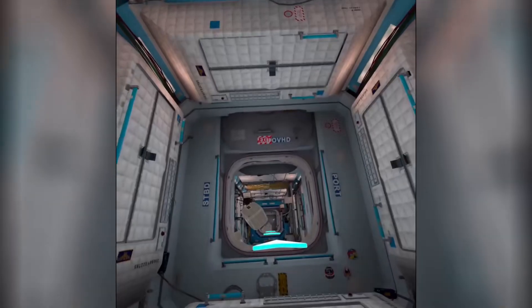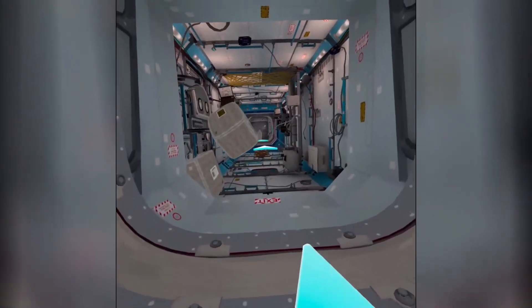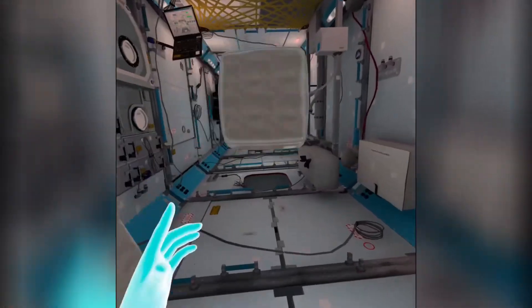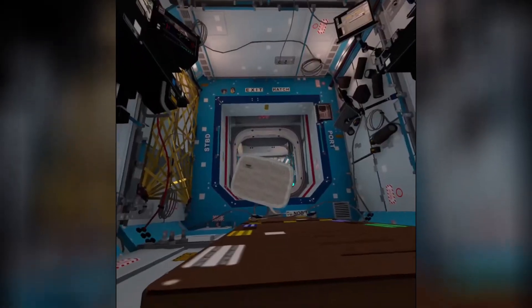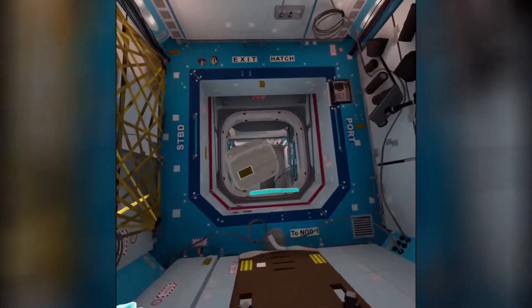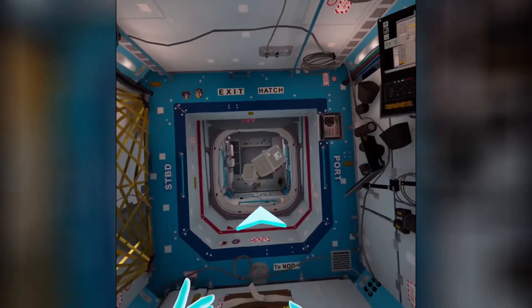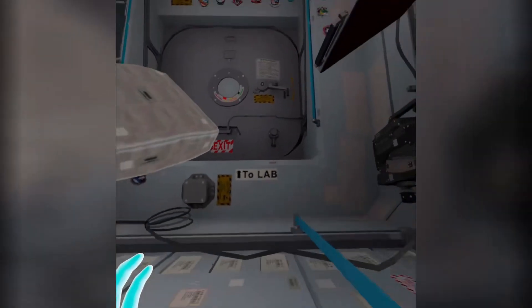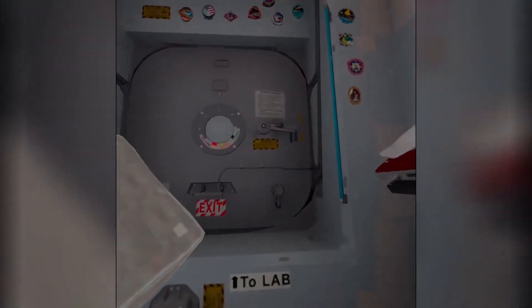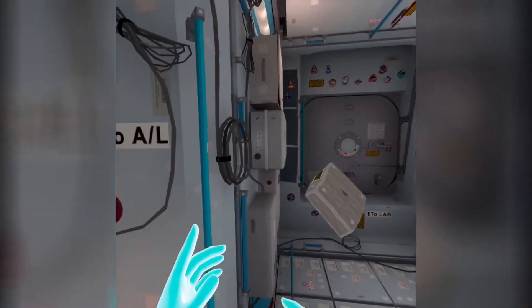Now use the left thumbstick to get to the other end of the module. Keep moving through the station, starting with the Destiny module. You'll need to find some equipment in Node 3. Without any gravity, you'll need to use hand bars to push and pull yourself through the station.